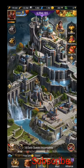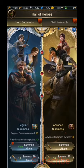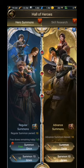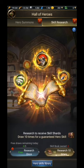If we go to the heroes section, we see here we have advanced summons and normal summons. With normal summons you get the normal heroes, and with advanced summons you get the advanced yellow heroes. We also have the skill research, which is used for heroes after you upgrade them.